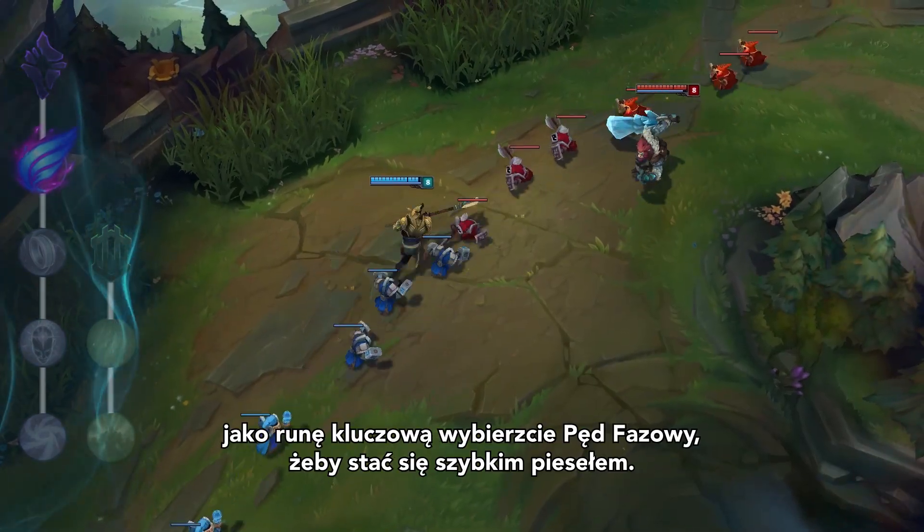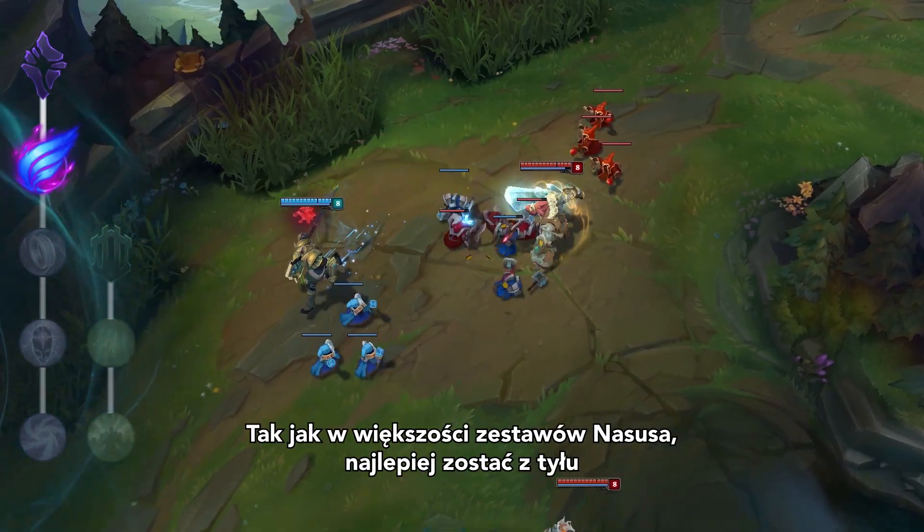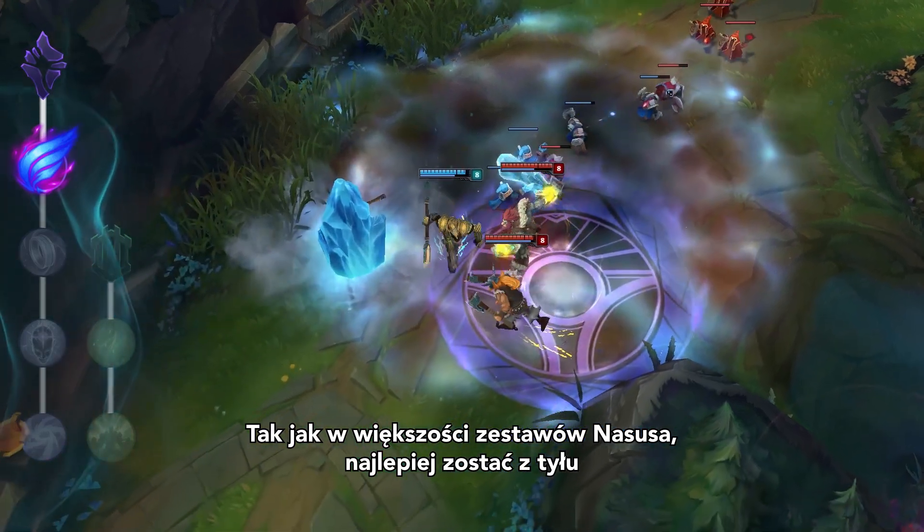Here's how it works. Take Phase Rush as your keystone so you can become a speedy copper. As with most Nasus builds, you're going to want to stay in lane stacking like mad for as long as possible.